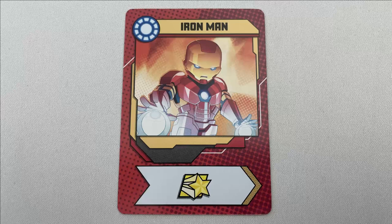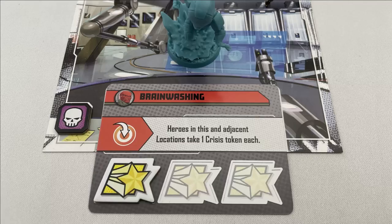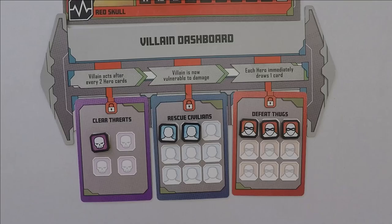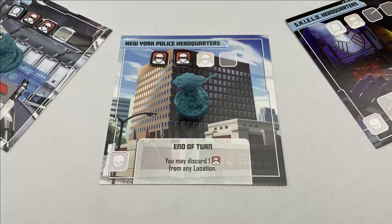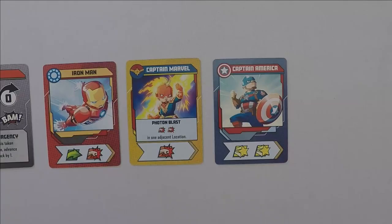The star icon is the heroic action. Rescue a civilian at your location and add it to the Rescue Civilians mission card. Or you can place a heroic action token on a relevant threat card in the hero's location; if the last token is added, remove the threat card and move the threat token to the Clear Threats mission card. The wild action symbol counts as any of the three actions: move, attack, or heroic. Once a player has resolved their actions, they resolve their location's effect — apply the end-of-turn effect on the location if the threat card was removed from that location, revealing the ability. For example, the New York Police Headquarters allows you to discard a thug from any location. Note: this is discard, not defeat, so it doesn't go on the Defeat Thugs mission card.